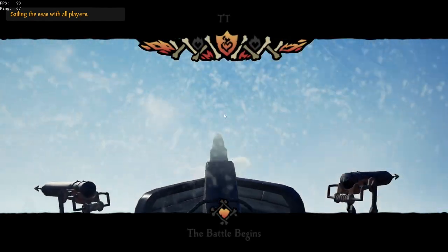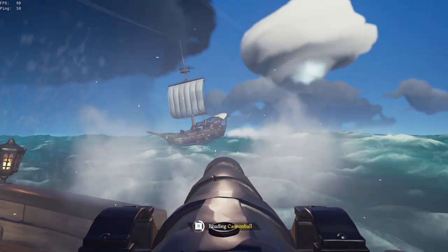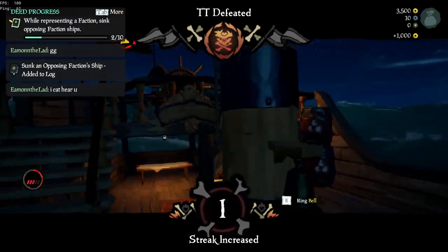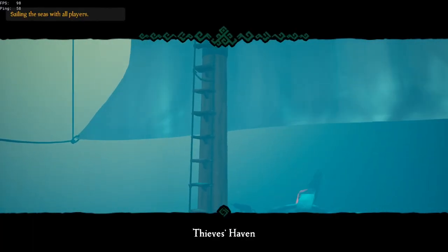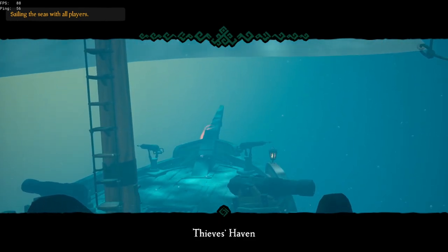I burst this guy once again, and with a fresh restock of chainshots I was able to get down his mast. Unfortunately he recovered, but I wasn't letting this guy get away again. I boarded his ship and spawn camped him until his ship ultimately sank. I beat this guy twice in a row now and my levels were skyrocketing in Reapers — I was already a fifth of the way to level 50. I went for one last match, and this was arguably the best match I've ever had, sinking him in under 1 minute.